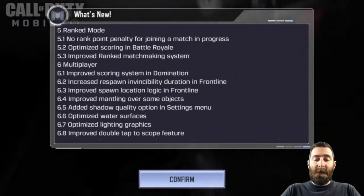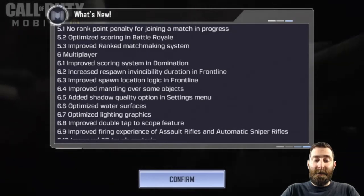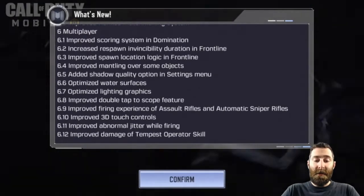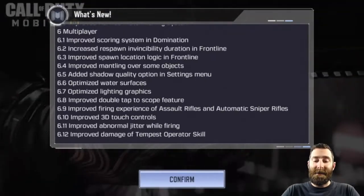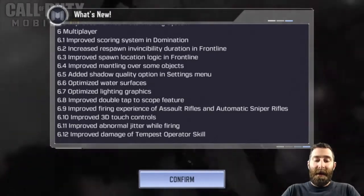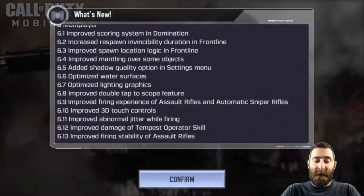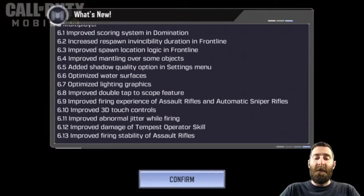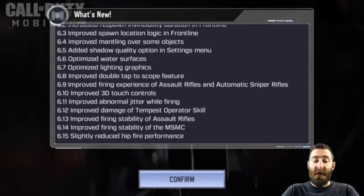Optimized scoring in battle royale, improved matchmaking system. Then multiplayer changes: improved scoring system in domination, increased respawn invincibility duration in frontline so you can't get spawn camped as badly, improved spawn location logic in frontline, and improved mantling over some objects — there were a couple that were tricky to jump over in certain conditions, so I'm glad that's been addressed.